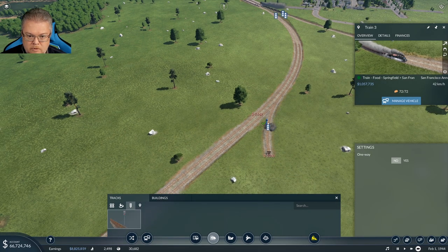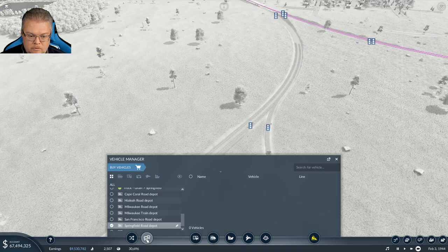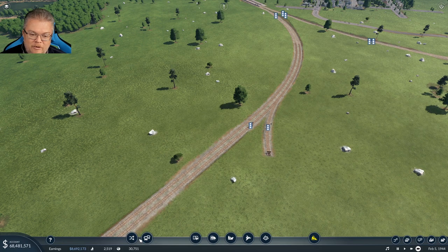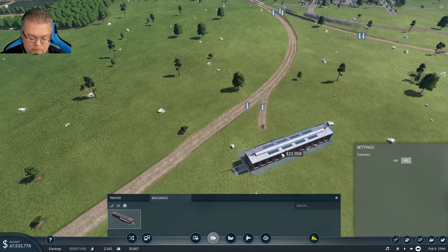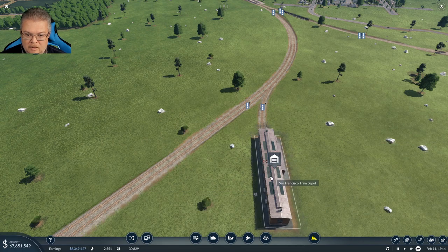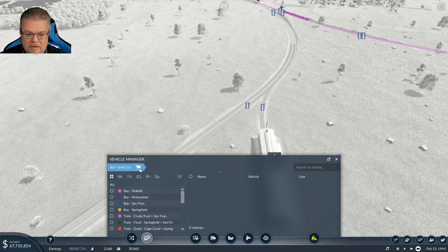Put a signal here and another signal there. You know what would be cool — if you didn't put in the right signals the trains would crash and you'd lose your investment. I think that would be more fun.